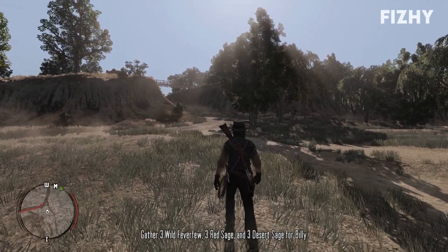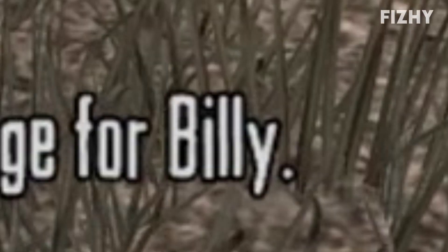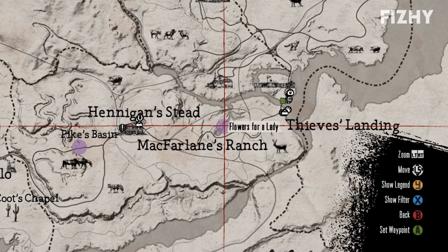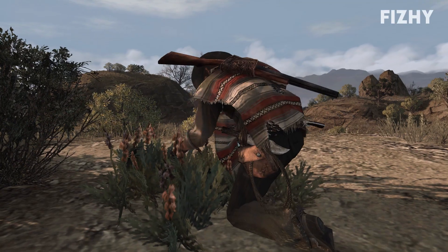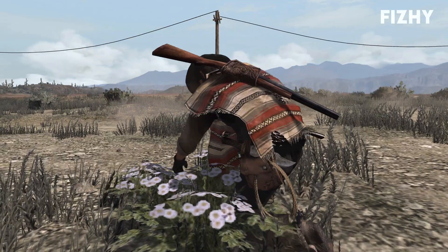So now we need to head off into the wild and find some flowers for this old man, who is named Billy apparently. We need to find three wild feverfew, three red sage, and three desert sage. The feverfew can be found in and around Hennigan's Stead, the red sage in the Rio Bravo area, and the desert sage up around the Cat Tooth Ridge area. Red sage is orange in colour, desert sage is purple, and wild feverfew is a light shade of pink.